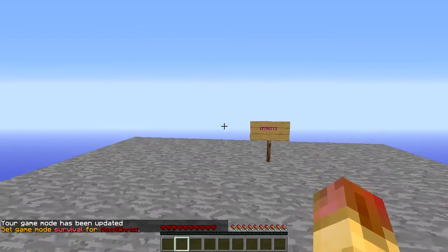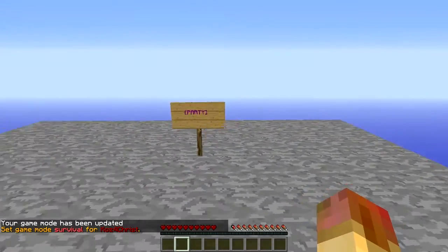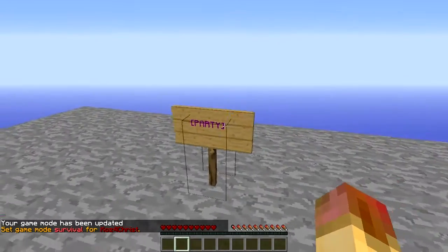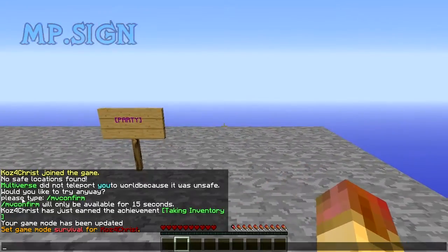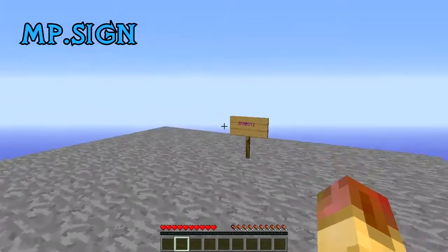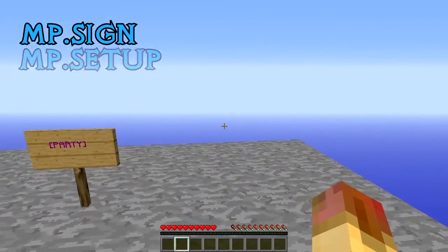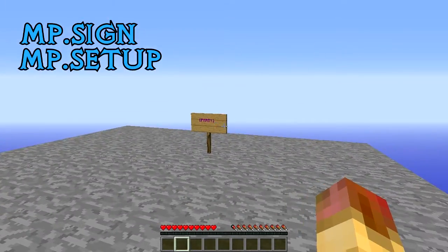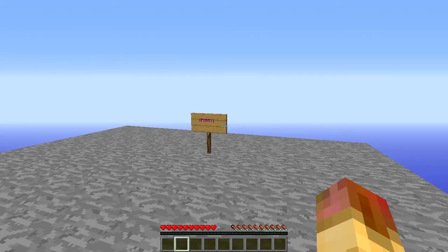Before we go further — you actually don't need any kind of permissions plugin; it gets up and goes right off the bat. To create a sign you need the 'mp.sign' permission, and if you want people to be able to set up a minigames party, it's 'mp.setup'. But all the other ones are defaults — you don't even really need a permissions plugin.